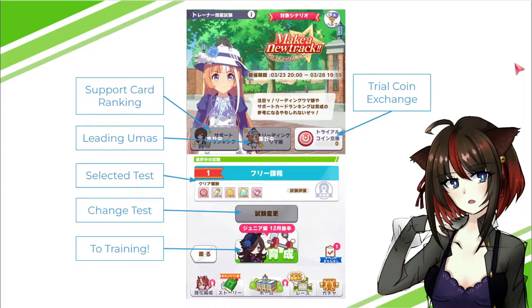Now let's take a look at the main event page. There are several new buttons here. The left one is a support card ranking showing the most popular support cards being used. The second is leading Umas — the top 30 Umas shown there can be borrowed as parents, making this a great chance to raise powerful Umas. On the right is the trial coin exchange store. Below that is the selected test and a change test button — since there's only one test right now, you don't need to worry about those. The bottom right button goes to training, and there's also a missions button.